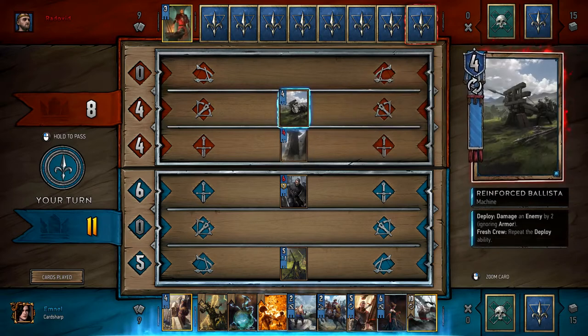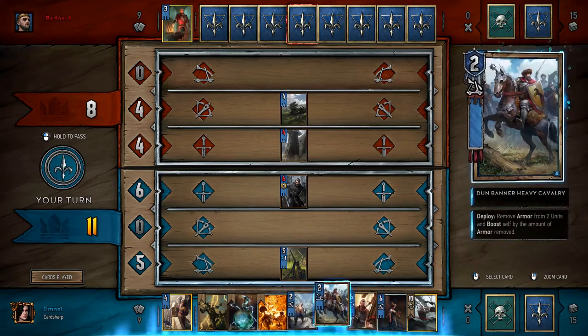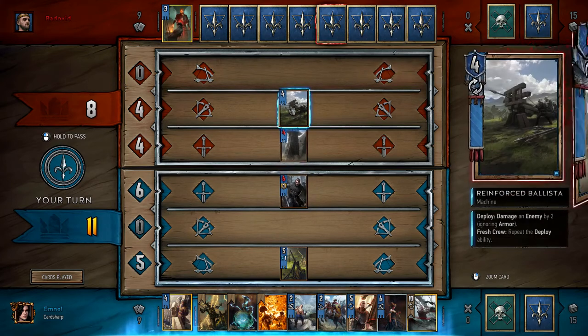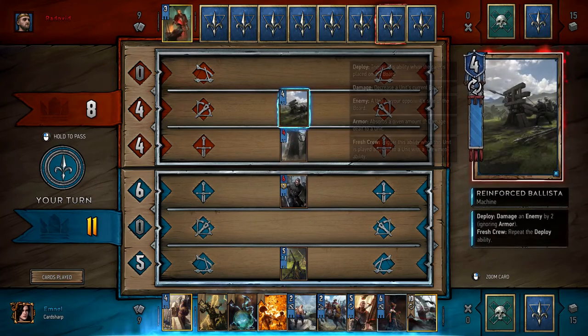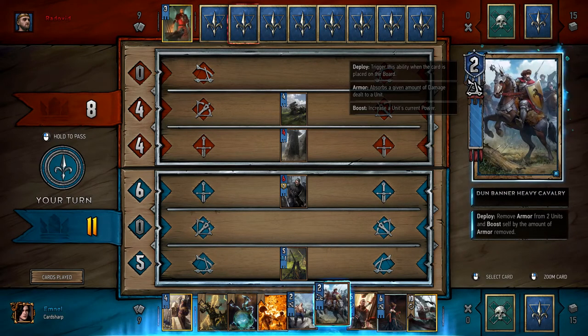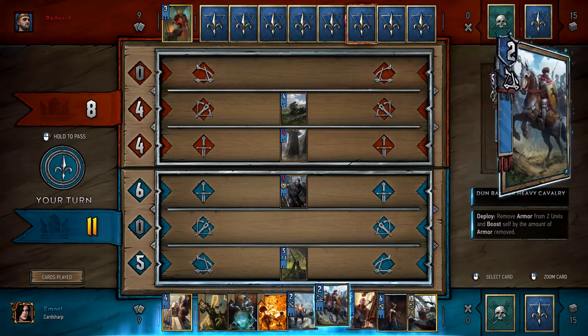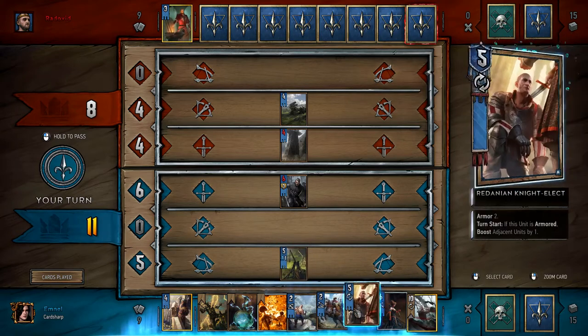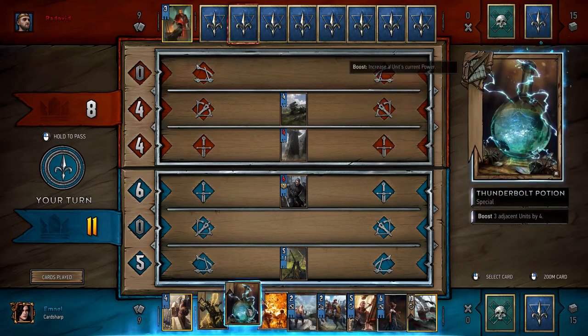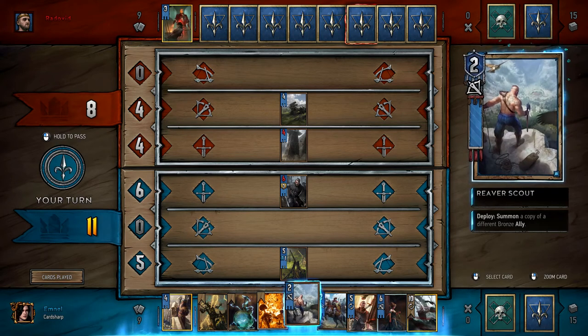So we have an armour-focused deck, but it turns out to be more centred around ironclad infantry, while our enemies seem to be focusing on Machines — a different archetype. We want three units in a row with Redanian Knight Elect in the middle, and perhaps then use Thunderbolt Potion.